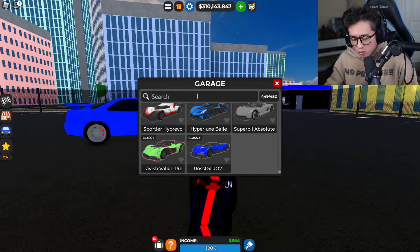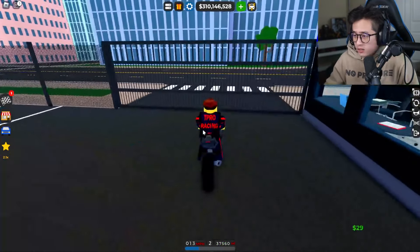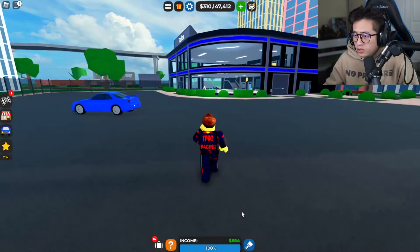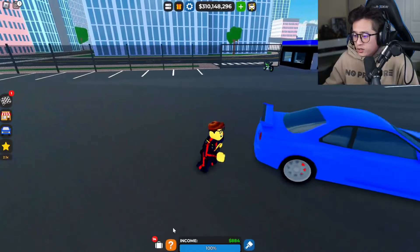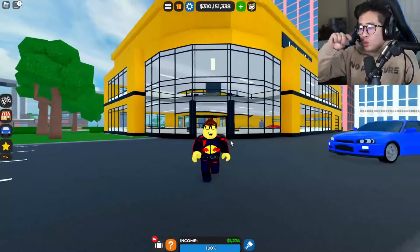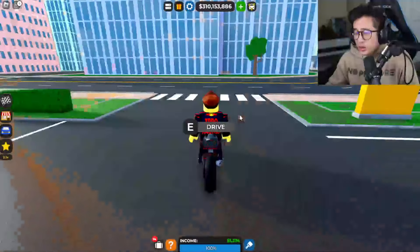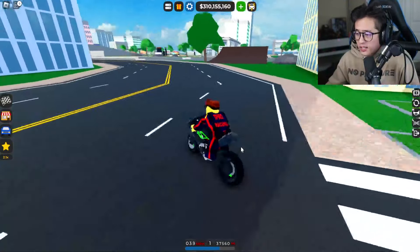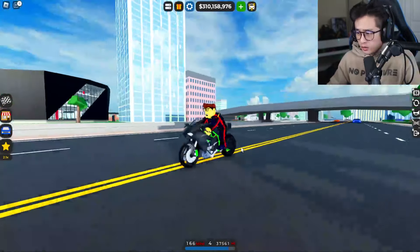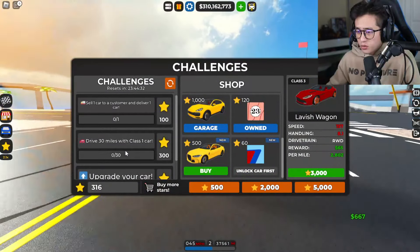This next challenge — do a wheelie on a motorcycle — is super easy. Let's get out of this dealership first. Let me just change it. Everybody comment down below what kind of race you want to see in CDT — I'm gonna get a huge race going in the next couple of days. Let's do the wheelie and boom, there we go — 90 stars just like that. We are at 316 stars, almost there.